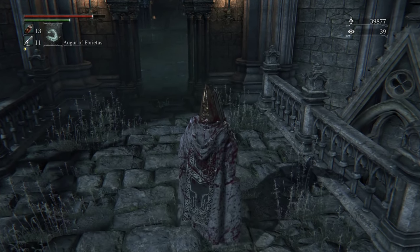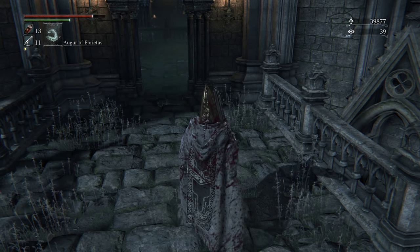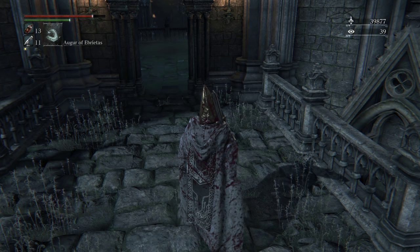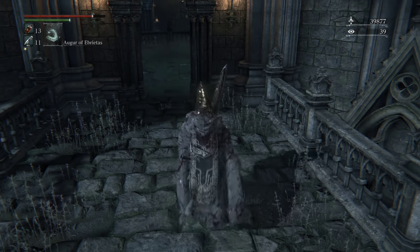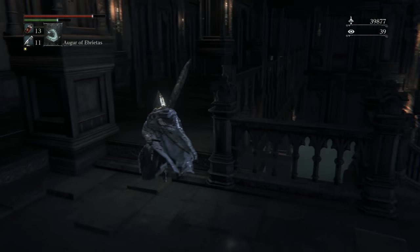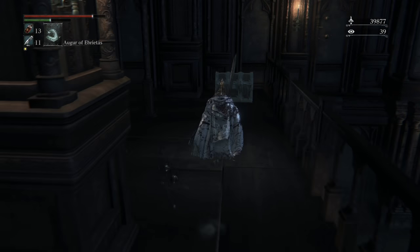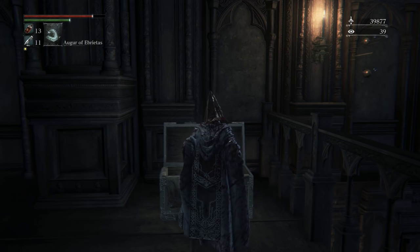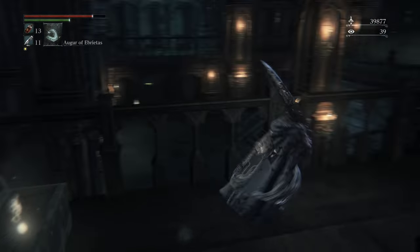Run into a room, get spiders. Cold blood outside, get the bone blades, kill the hunter. Next to him is a chest on the left, and downstairs to kill the weird guys and grab the item. Then we're going to hit the elevator.